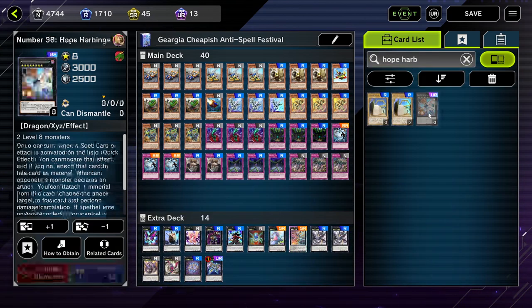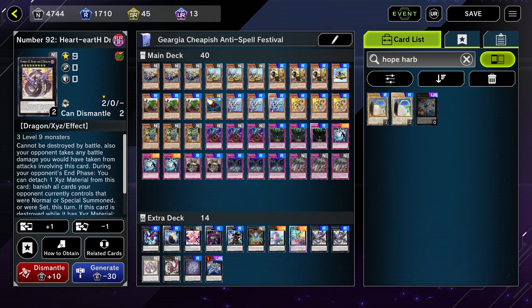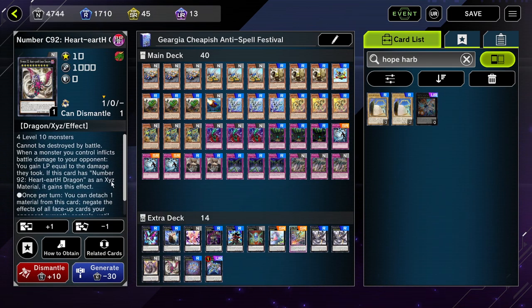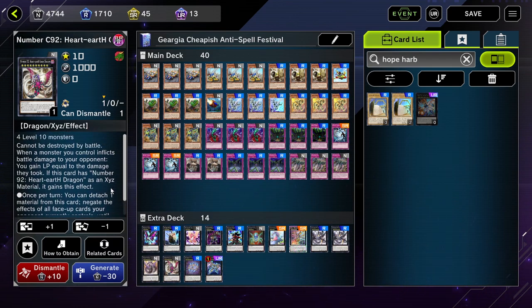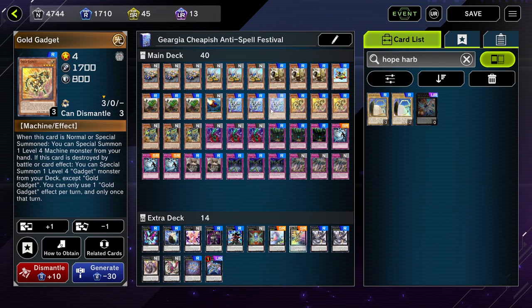The best targets for Draglaboon are Number 62: Galaxy-Eyes Prime Photon Dragon — actually, Hope Heartbringer — which can negate a spell (pretty useless in this event unless playing against pendulum, since you can negate their pendulum monsters). The one I actually like is Heart-eartH Dragon. It's normal rarity, can't be destroyed by battle, and during your opponent's end phase after they set cards or summon monsters, you detach a material and everything your opponent did is banished — it gets wiped. There's also a chaos version one level up, but its effect is just detach one material to negate all face-up monsters your opponent controls — the non-chaos version is just way better.